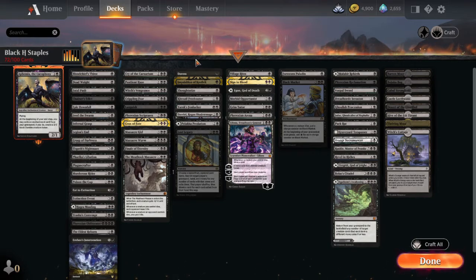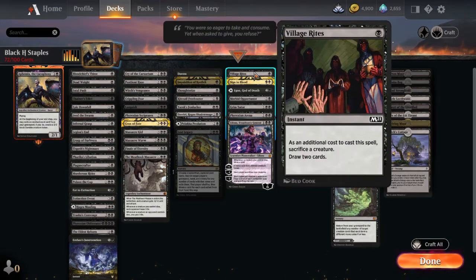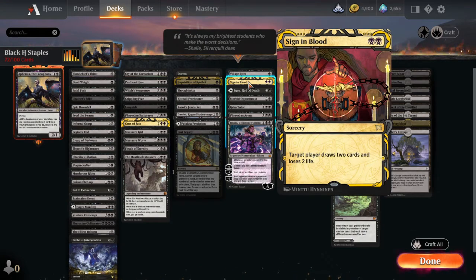Otherwise, you're going to have to go into artifacts and colorless cards like mana rocks. For card draw, Village Rites is a super good card — if they're about to kill something, you can just sacrifice it to draw cards, or steal something of theirs and sack it. It has a lot of utility. Sign in Blood lets you draw two cards and lose two life for two black — just a purely decent black draw spell.